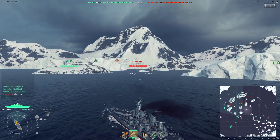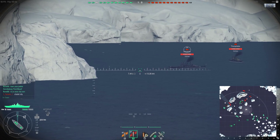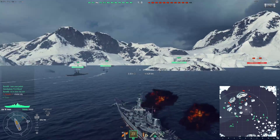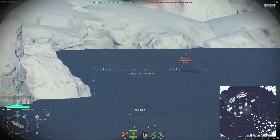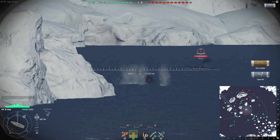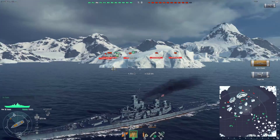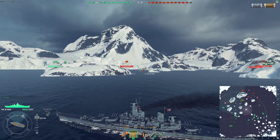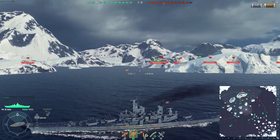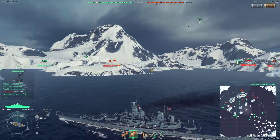We've got the enemy Zaos now — these guys are platooned up together. We take the shot and stagger it since he looks like he's turning. He disappears — no hits. But then we get a citadel! Nice — it was a very weird angle to get a citadel on, but we'll take it, not going to complain at all.